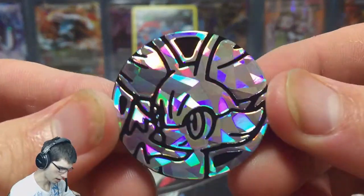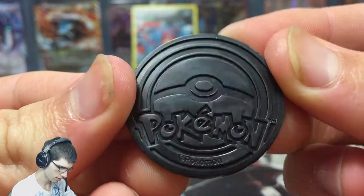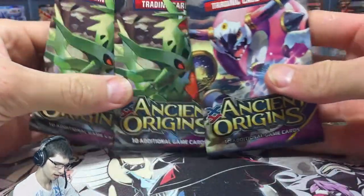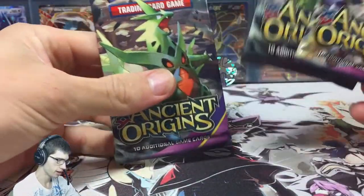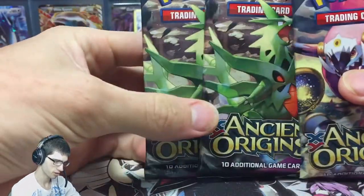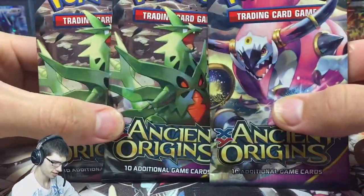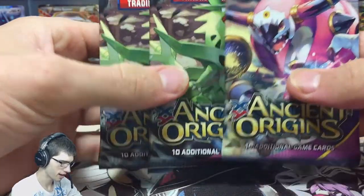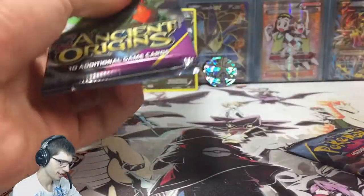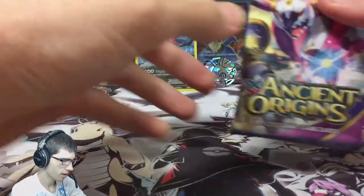It comes with the coin as well, which is pretty shiny — nice Fennekin coin. Then we have the main attraction being the three boosters. We've got two Tyranitar packs. I picked this one in particular because I have a good feeling — when you see blisters with two of the same pack art in a three-pack blister, usually there's something pretty spiffy in there. I'm going to save that one for last because it feels really thick, then that one, and we'll start off with the Hoopa pack.